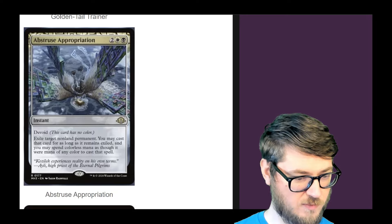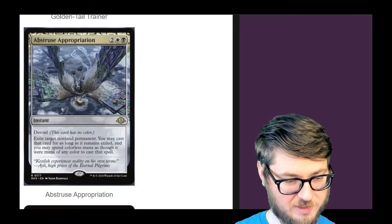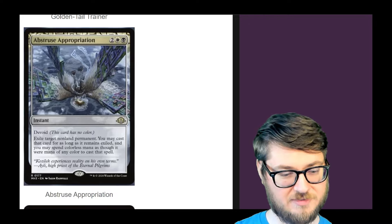Obtruse Appropriation — four mana removal spell. Not only do you get to exile the permanent, but you also get to recast it for any mana you wish to spend on it — it just has to equal the CMC. That's pretty awesome.